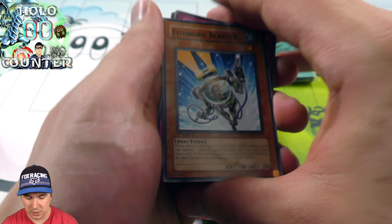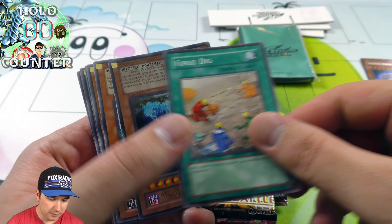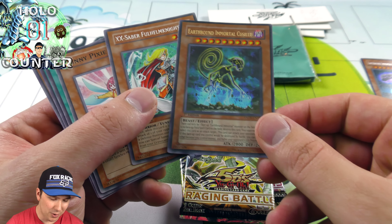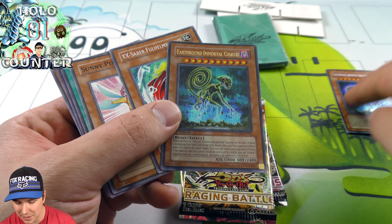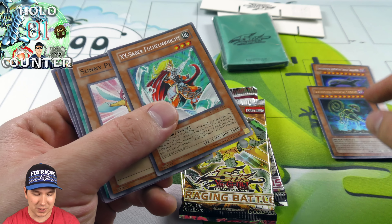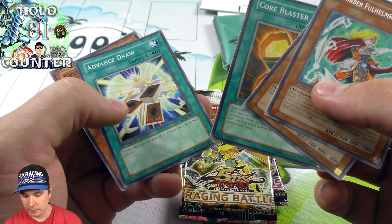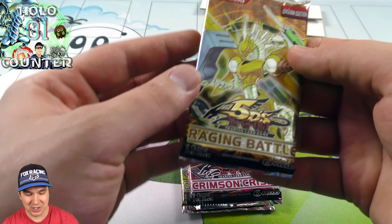Some cards are upside down. A Fishborg Blaster and a Fossil Dig. We pulled an Ultra Rare, and our Rares — everything's the wrong way. We pulled another Earthbound Immortal — that's really cool. We didn't pull this one, but we got it in the tin. We have a Seeker, an Ultra Rare, and a Full Helm Knight.